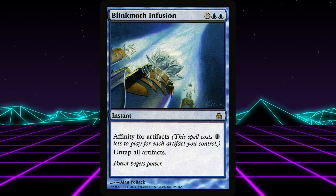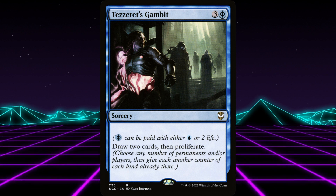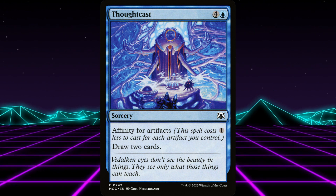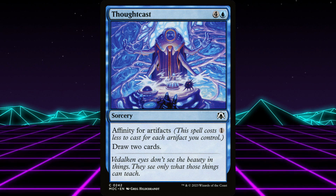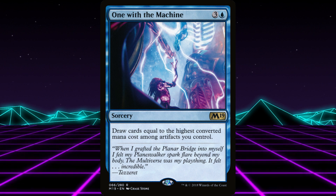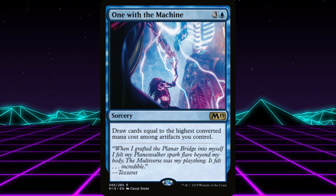There are also some good options for just card draw as a signature spell — some of those even have Tezzeret on it, so watch out for that because it's flavorful. Tezzeret's Gambit costs four mana or three mana and two life: draw two cards, then proliferate. When we're talking Oathbreaker, proliferate is always good — proliferate up the counters on your planeswalker. Thought Cast costs five and has affinity for artifacts: draw two cards. If you can get this down to one mana, it is really solid, and you can also reduce the commander tax with affinity for artifacts. One with the Machine costs four — draw cards equal to the highest converted mana cost among artifacts you control. This could draw you a whole ton of cards, especially if your deck is built for it, but could also be completely useless if things aren't going your way. I would probably not pick this one, but the power level is really high when it works.